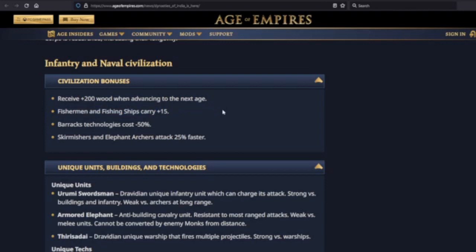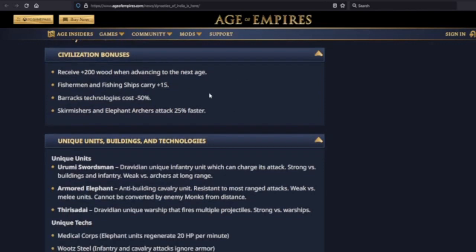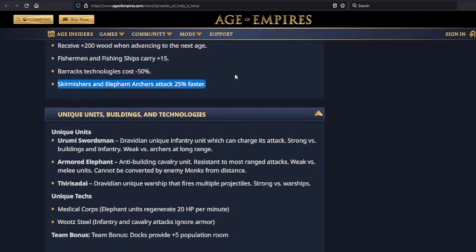Fishermen and fishing ships have plus 15 additional food carry capacity — pretty cool. I'm thinking Nomad or island possibilities; they would be very strong on the eco side. Barracks techs cost 50% less. I haven't run the numbers, but that's really helpful — your militia line techs, spearmen line techs, supplies, arson, squires — all 50% cheaper. So you have a very, very strong barracks. And skirmishers and elephant archers attack 25% faster, which kind of confirms elephant archers are a regional unit.